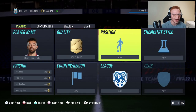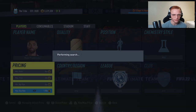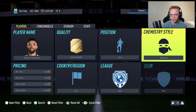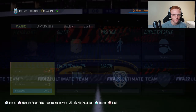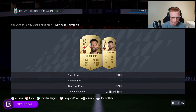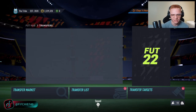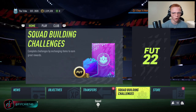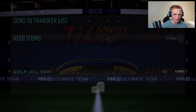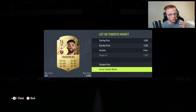A lot of times cards with the shadow applied will get listed cheap because people don't realize it adds value. For example, Ryan Frederick normally sells for around 1,800 to 1,900 coins, but with a shadow applied he goes for around 3,800 coins. Right before this video I picked one up for 2,000 coins and I'm going to list him for 3,500 — very nice profit.